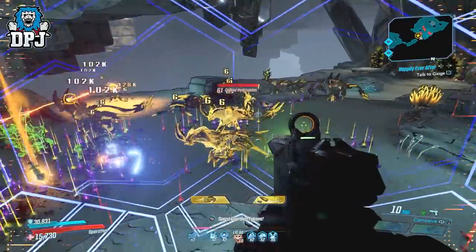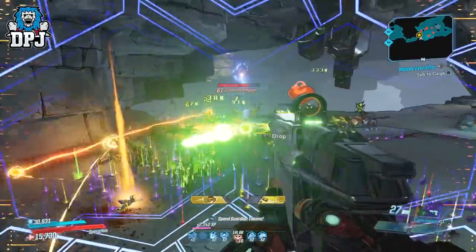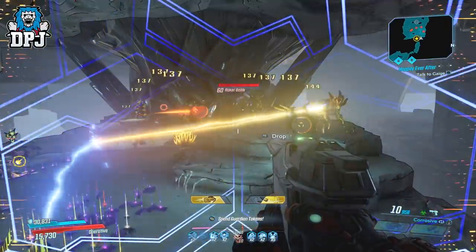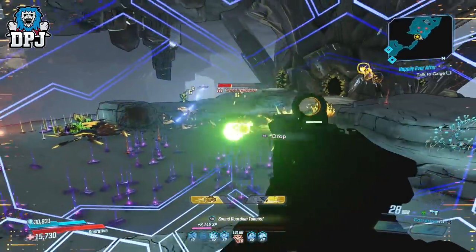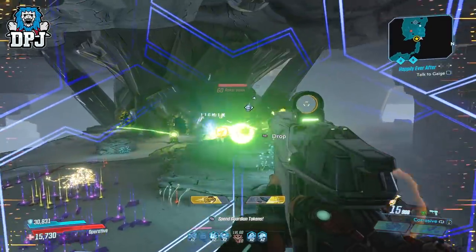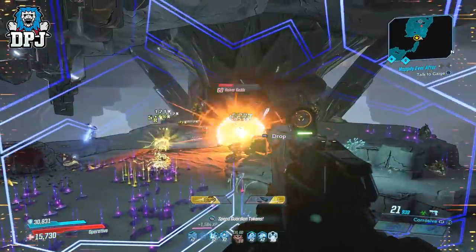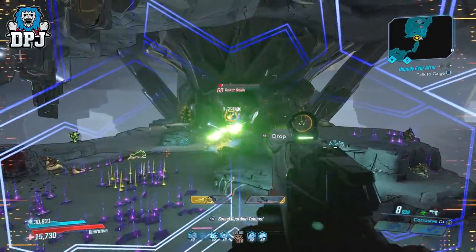Each enemy drops a decent amount unlike anywhere else in the game I've seen. I found that for some reason shooting them with a corrosive weapon makes them duplicate quicker — I could be wrong, but it just seemed that way to me. Also, using a lower-powered weapon is best here, because anything too powerful will likely kill them straight away and they won't duplicate for you.